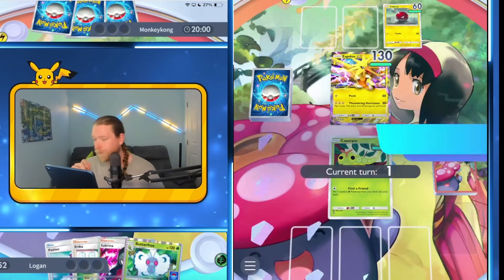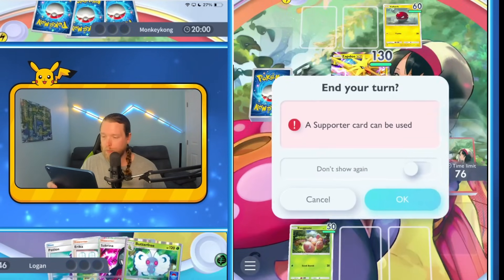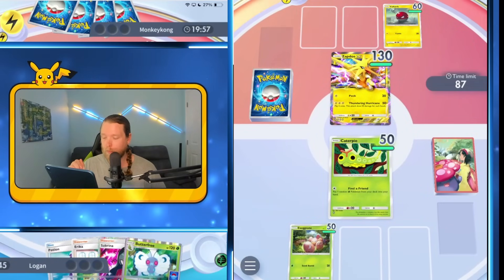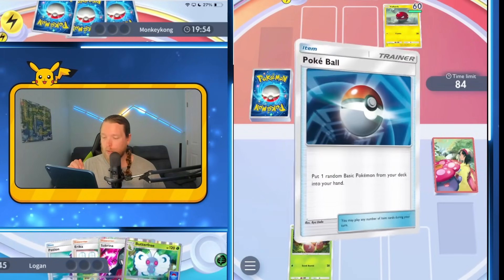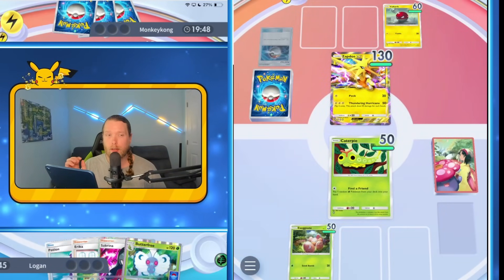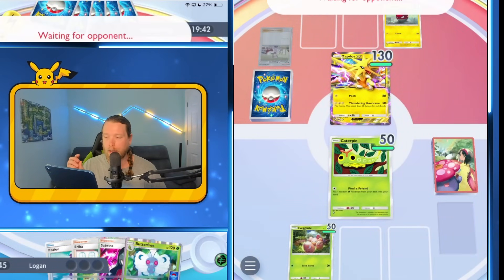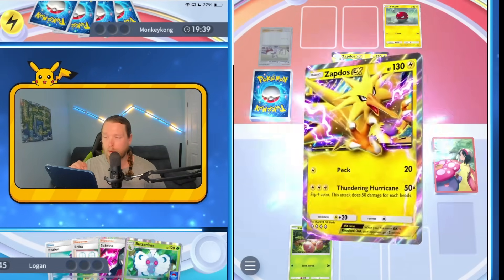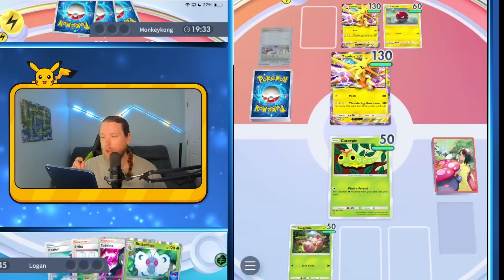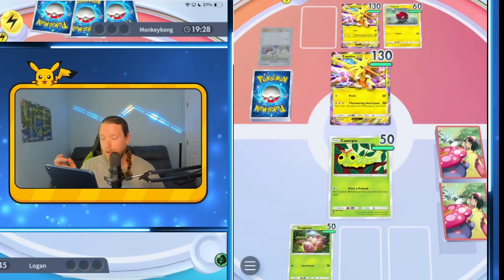Another Pikachu deck. We have eggs. Obviously going second would have been really, really great with the starting Caterpie, so going first with Caterpie is probably almost the worst this deck can open. He's definitely got all the basics he needs — at least if not right now, soon enough. Is he going for Peck Geo Peck? That's totally fine with me. I need to find eggs — still haven't found it.